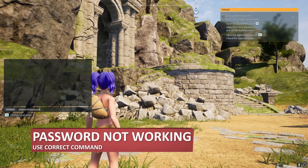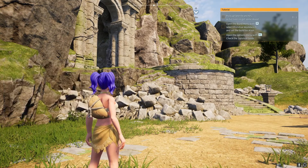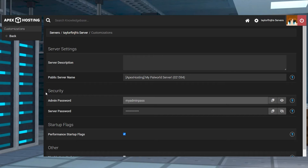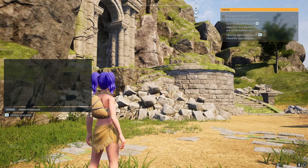If your admin password isn't working, make sure the password is correctly entered in-game with the corresponding command. Additionally, you can double check that your changes made in the Customizations area were done successfully and saved. Remember, you do need to restart the server after editing the admin password field. Afterwards, you should be able to open chat and use the command.